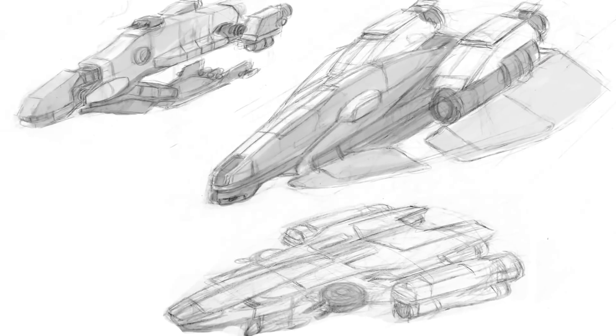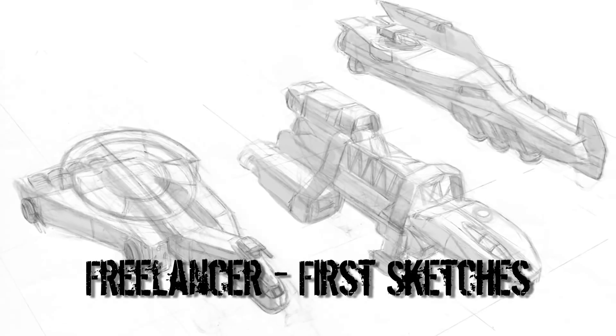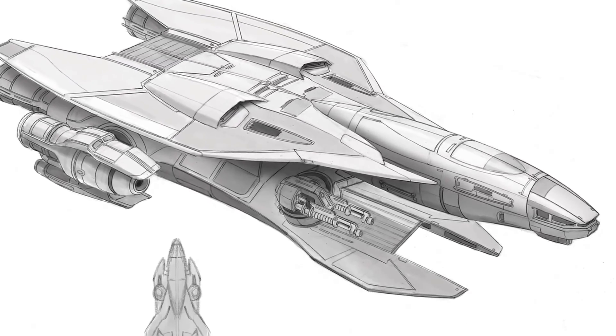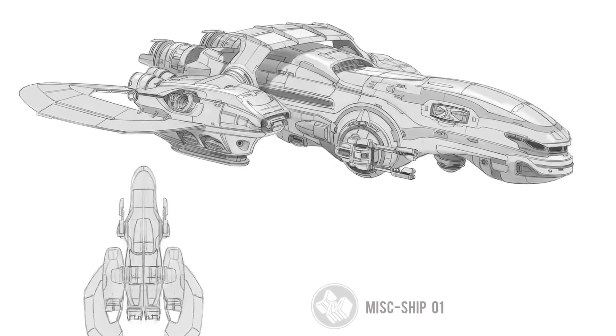He's been working on the MISC line of ships, which are the first ones for Freelancer. We had two very early sketches from Jim and you all voted for him, and at that point we said okay, now let's go to the 3D model side. That is what we're working on now — this is sort of the further development of the one that 75% of you preferred.